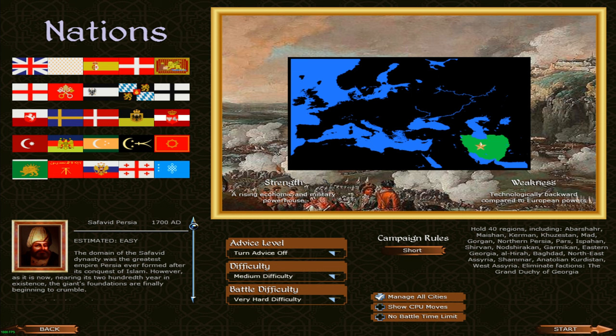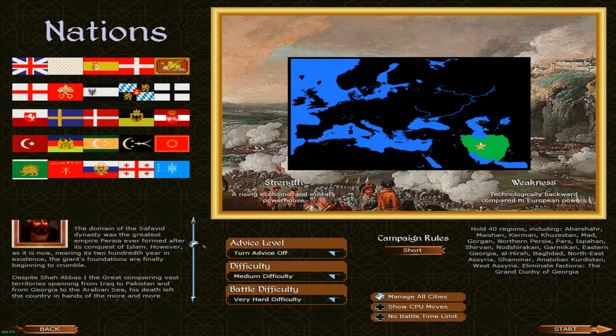Our faction description says 'a rising economic and military powerhouse' — I know in Empire Total War, especially the DAFT mod, the Persians are incredibly rich. However, we do have a weakness: technologically backward compared to European powers. Invest some of that wealth in better schools and more education maybe. The domain of the Safavid dynasty was the greatest empire Persia ever formed after its conquest of Islam, but nearing its 200th year, the giant's foundations are finally beginning to crumble.